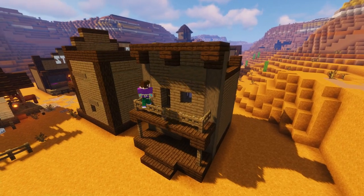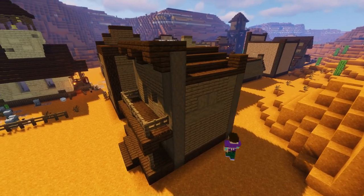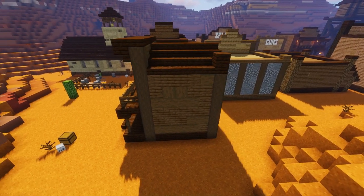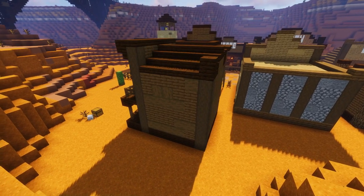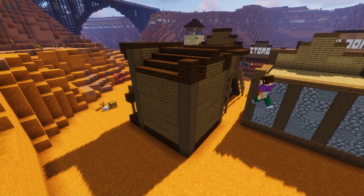Just before we move onto the outdoor coffin workshop on the side, we're going to texture up the main building with our stripped spruce logs and some spruce signs. Just randomly scatter these around the walls of the build to make it look old and battered, giving our undertakers more history and story. There's no right or wrong way to do this - just go wild, just not too wild.